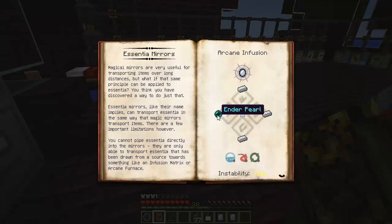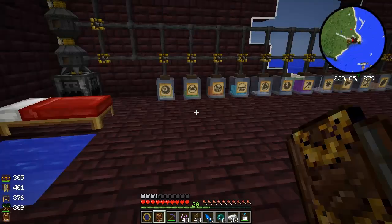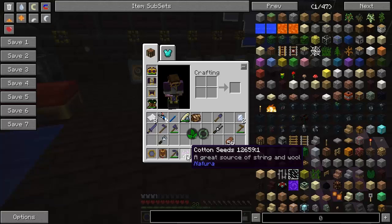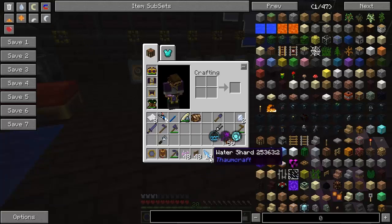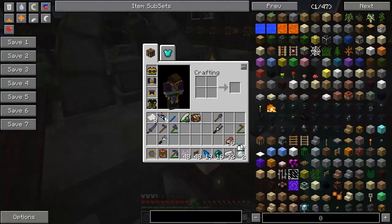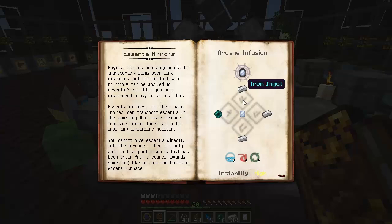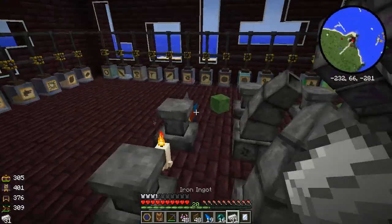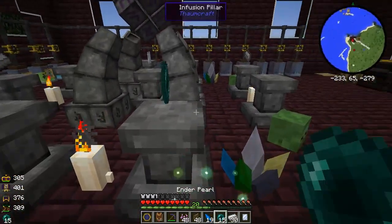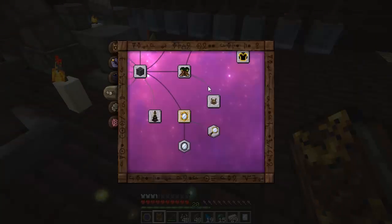We need three pieces of iron and an ender pearl. We're going to need 8 Aqua, 8 Aer, and 8 Permutatio - and the instability on this is high. I used cotton seeds to get the Permutatio, fence gates to get the Aer, and water shards to get the Aqua. So what is our recipe? We need to take this mirrored glass in the center, iron ingots around it, and an ender pearl. Now the instability for this is high, so we'll see what happens.